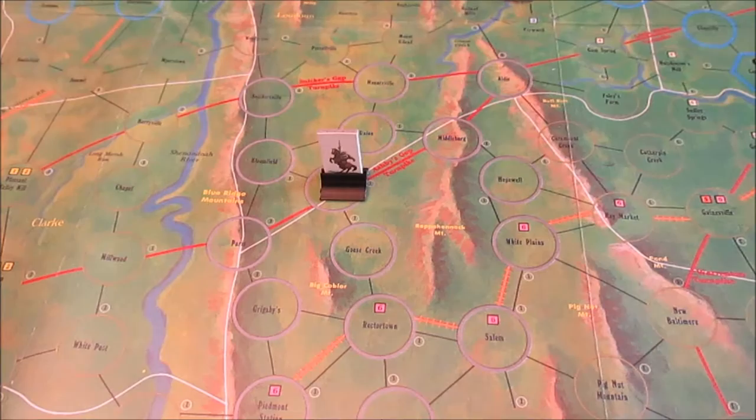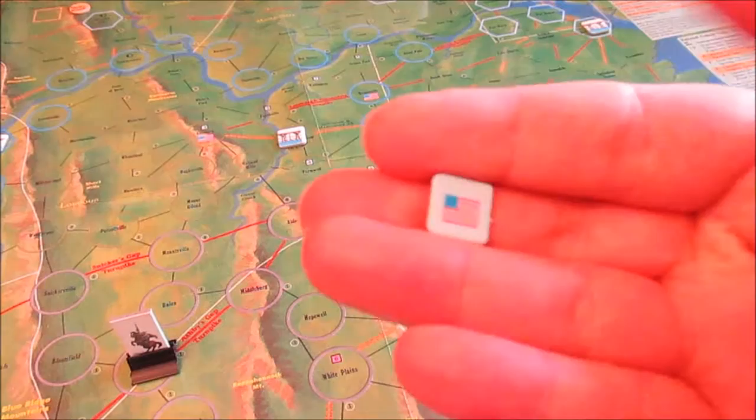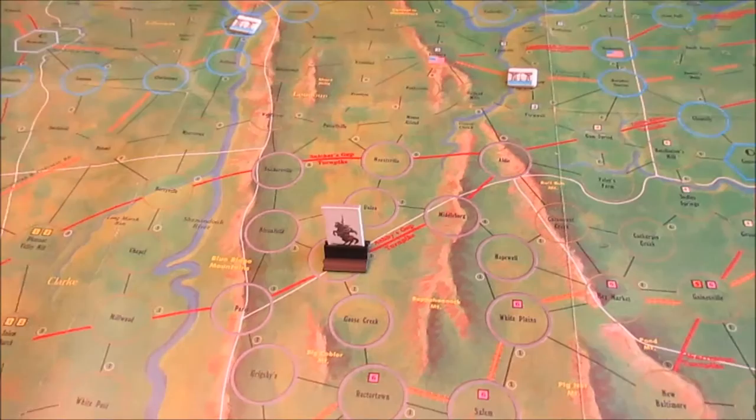We've got a six, which will be Hopewell. I have no idea where that is. So we have our handy random cup of union forces and we pull out a random unit. We don't know what it is yet, so it's going to remain on its inactive side and we just have to find Hopewell.